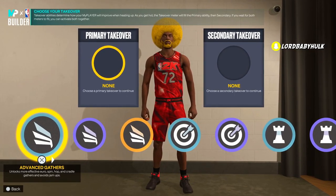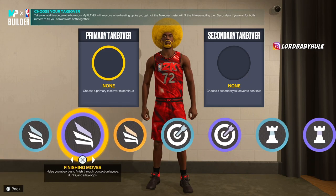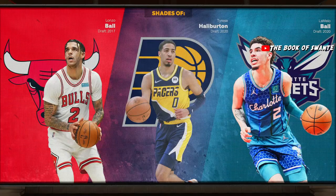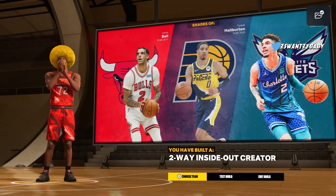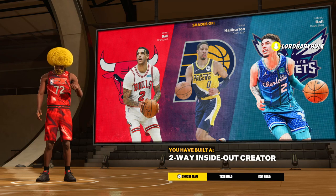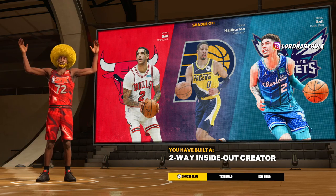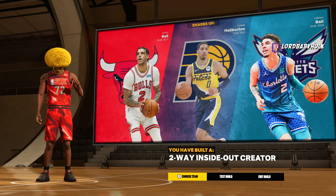Here are our takeovers: you can get the lock takeover, playmaking, sharp takeovers, limitless — it's ridiculous, pick whatever you want. We got Lonzo, Tyrese, and LaMelo Ball. Two-way inside-out shot creator — being as big as you are, people aren't gonna think you can shoot, and it says two-way inside-out creator, not even shot creator, so no one's gonna know you have a super high 89 three-point.